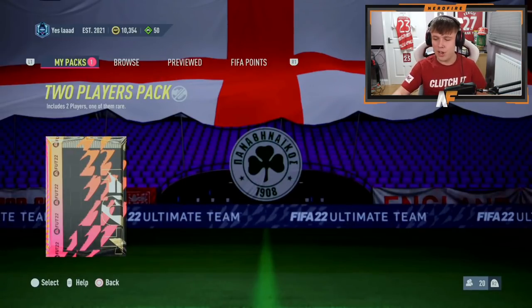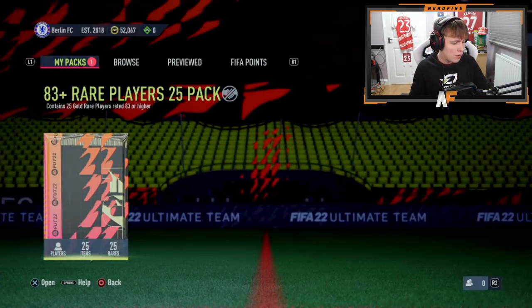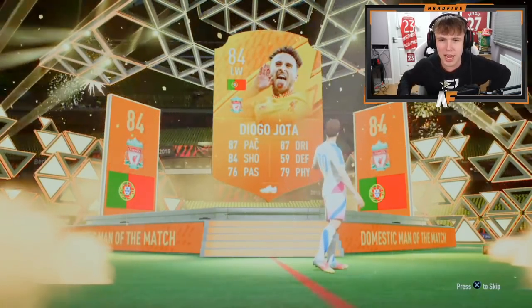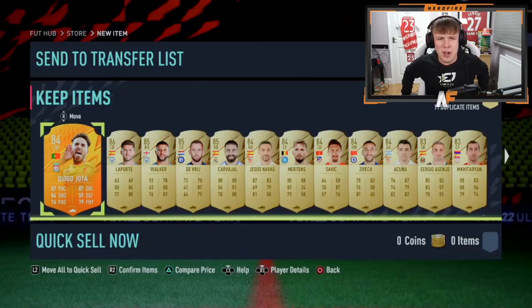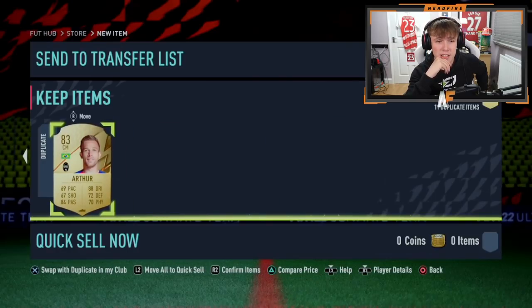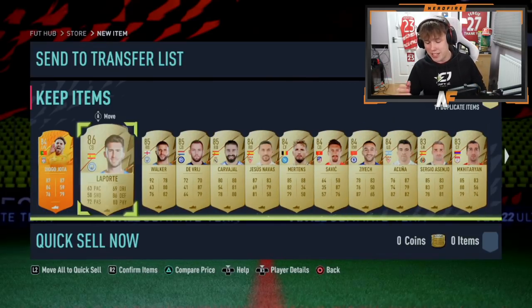Shout out to Kieran - he's got the 83 plus times 25, the first of this rating we're opening today. Hopefully the pool can be better. My camera went a bit dodgy but Jota is on the front of the pack. Behind him there's a Laporte walkout. But the rest of the pack... that's atrocious, I'm not going to beat around the bush. That was absolutely a joke - really bad. One walkout, 86 or above, and a Man of the Match. That is very poor for an 83 plus pack.